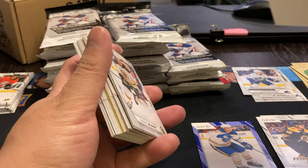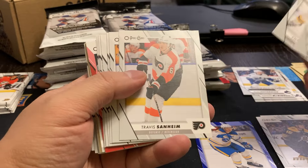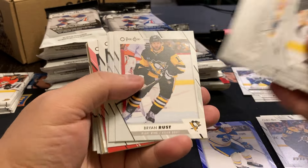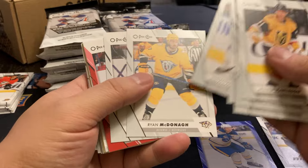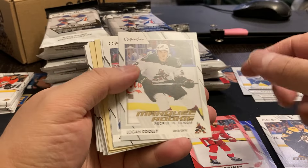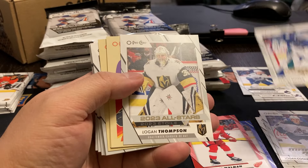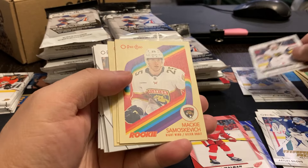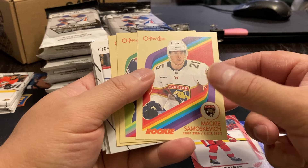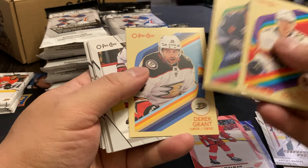Oh, a security tag — didn't know they had these. Let's see if that means anything. We do got a red parallel coming up and it's Jake Wallman. One red. Logan Cooley. Arthur Silos. And a Logan Thompson all-stars. And we got a Mackie Samoskevich — I don't know how you pronounce that — Nate Schmidt, Derek Grant.